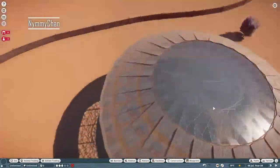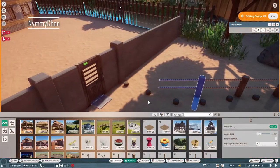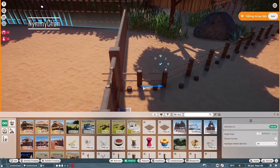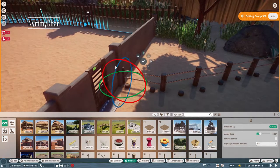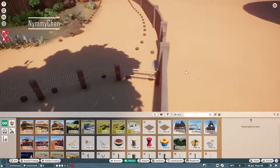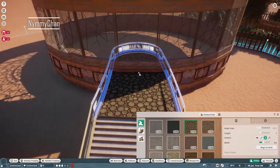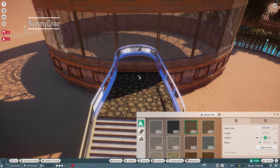I absolutely love how big this dome is. I'm borrowing something the creator of the habitat next to me made — a little fence — and adjusting it to my habitat so it fits perfectly. Then here we are starting the actual build.